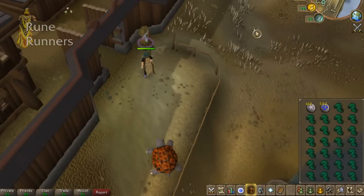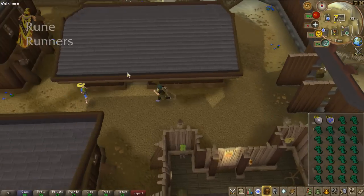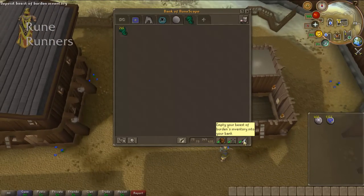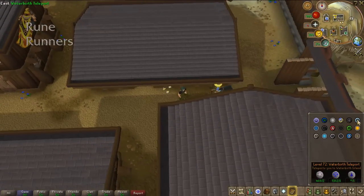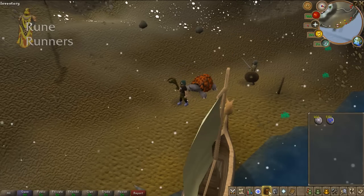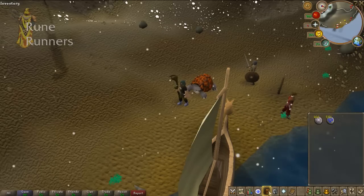Use the Summoning Obelisk here to recharge your points, then head into the bank. I hope this guide has helped you out. If you have any questions about the requirements or anything you need to do this Snape Grass collection using Lunar Magic, just post them below. Please comment, rate and subscribe. Stay tuned.